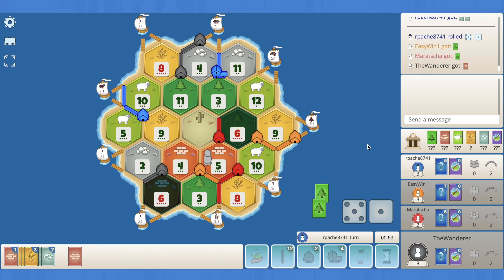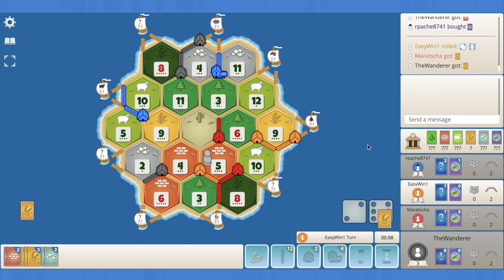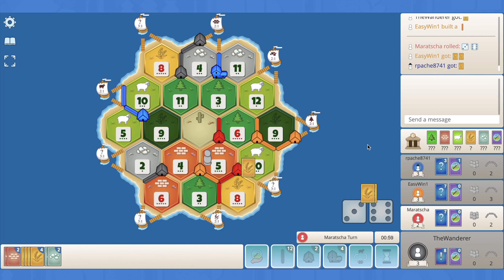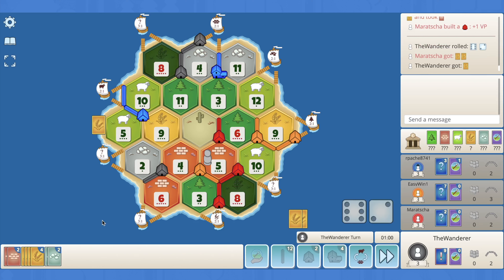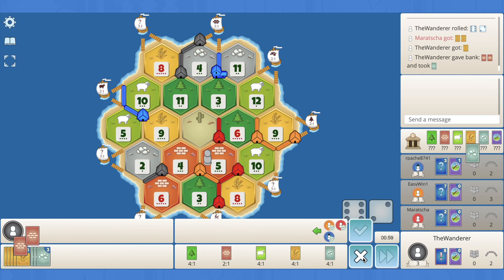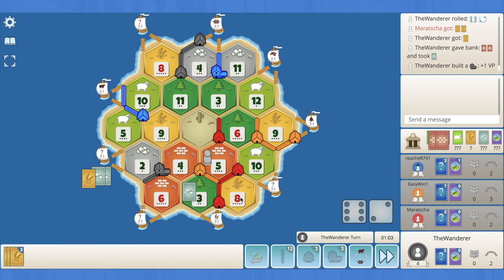We get another four or six and we can 2-for-1. There's a six — perfect! We've got the city in hand. Another eight — let's just pray we don't seven out. Orange drops a road and the nine hits. Red 4-for-1s for the brick, settles on the wheat port, and there's the eight. Let's 2-for-1 for the ore and definitely city the 6-4-2 — up that brick production with that brick port.